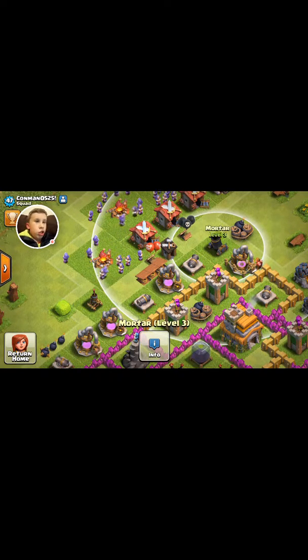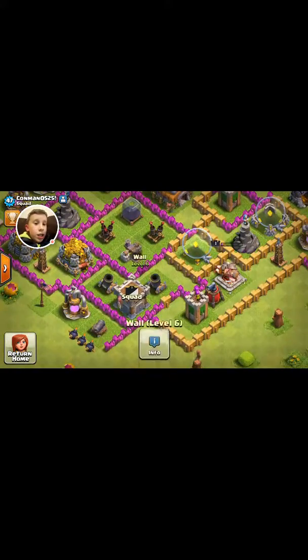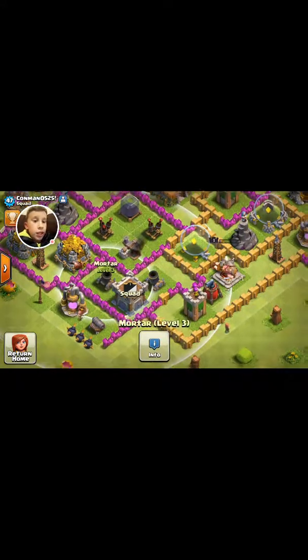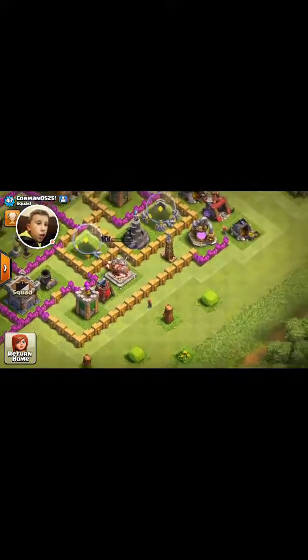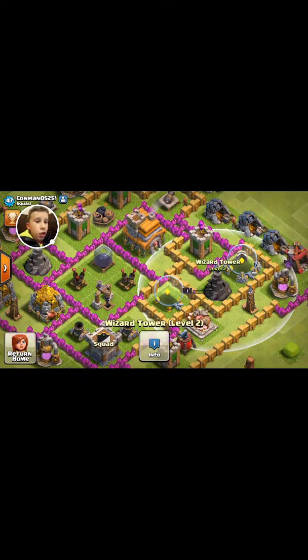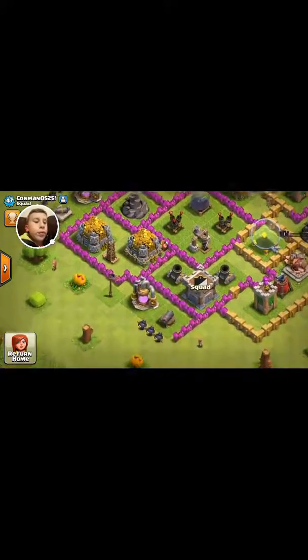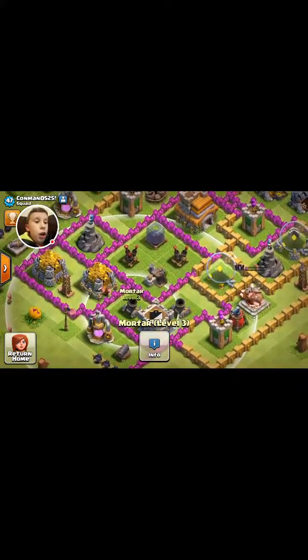With a cannon it will attack everywhere, but with the mortar it has a little space where it doesn't attack because it shoots up in the air and falls. Where he has these two is a good place, but you really should move them inside near your town hall.